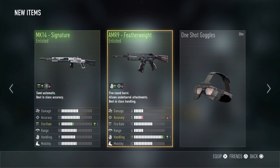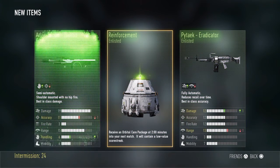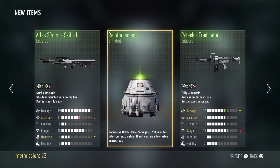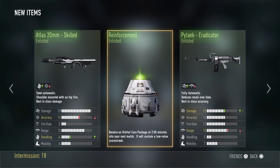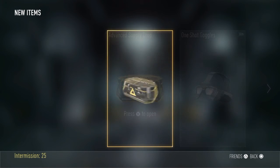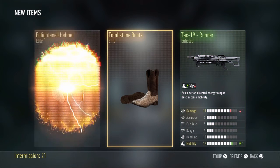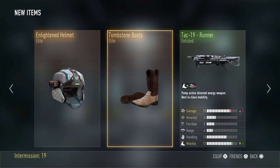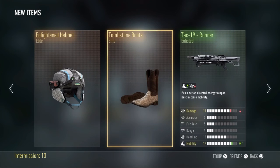Still nothing good. I keep getting enlisted crap - seriously, the last three supply drops have just been enlisted. No - perfect, my advanced supply drop! Oh my - Tombstone boots and Enlightened XO. I'll take the Enlightened XO because I have the helmet, not the XO, because I already have the XO. And the Tombstone.